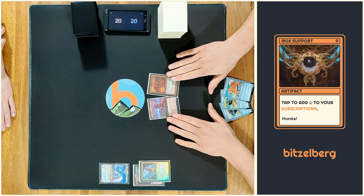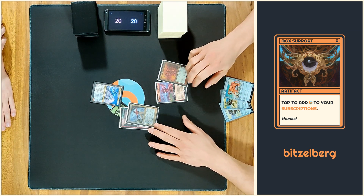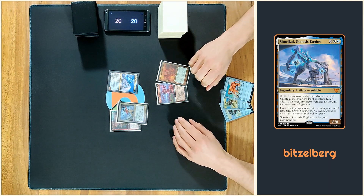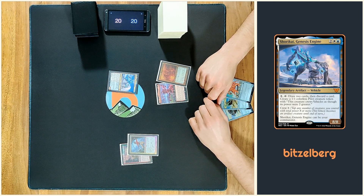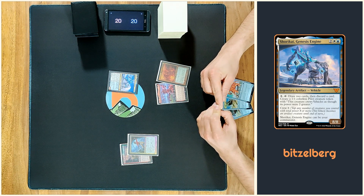We're back with another fancy Command Zone today, playing Shurikai, the Scaffolding. You've probably seen a lot of hype around this card — it's probably the new mono-blue favorite. A lot of people are playing the usual bounce spells or counter spells engine around it, but because we are not a boring bunch, we are playing it in an artifact way with a lot of fun, with Wurza's Saga tokens and stuff like that.